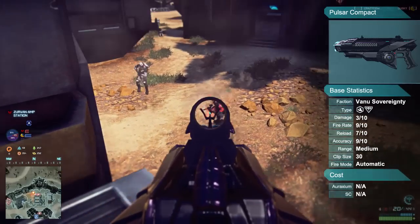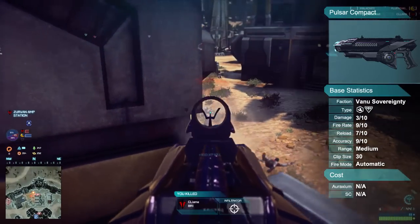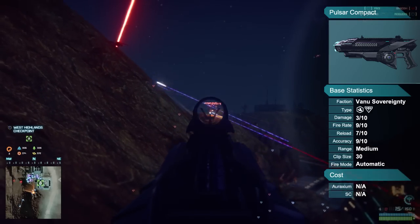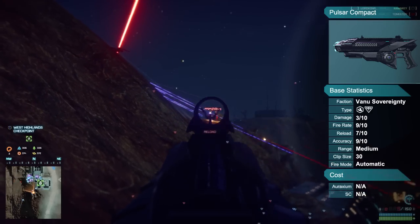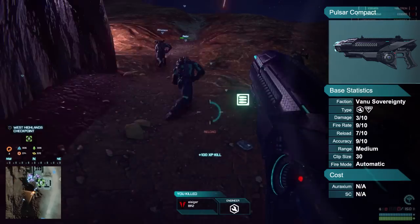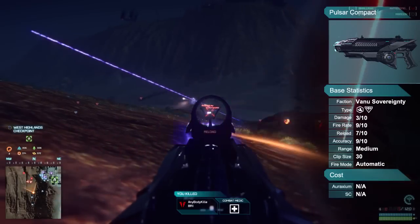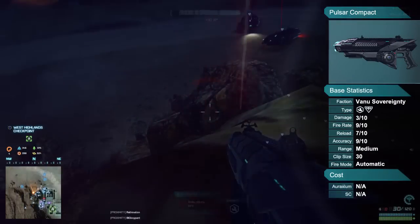Due to the very low recoil characteristics of the VS5, it is extremely accurate over medium and even long range and is capable of continuous damage output at close and medium range. The standard iron sights take up a substantial portion of the screen, so it's important to be aware of your surroundings when aiming down the sights.